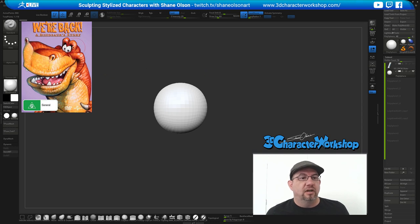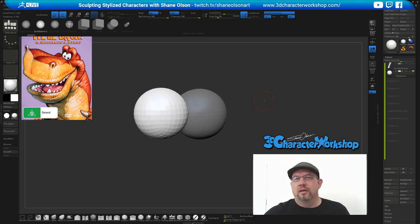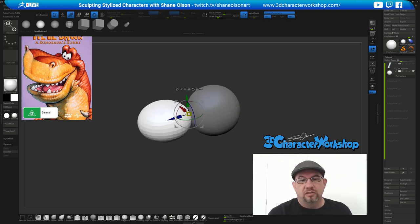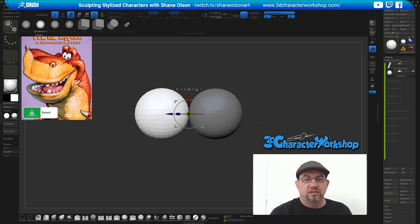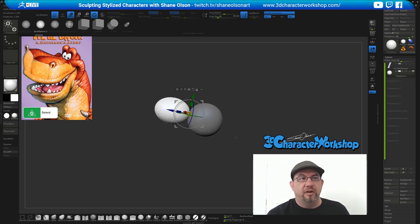Okay, so I'm looking at this head here. I'm just going to squish this sphere down — this is the little head, and then this is the upper part of the mouth.